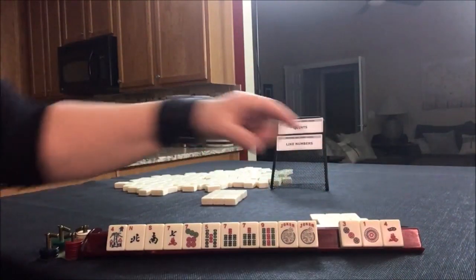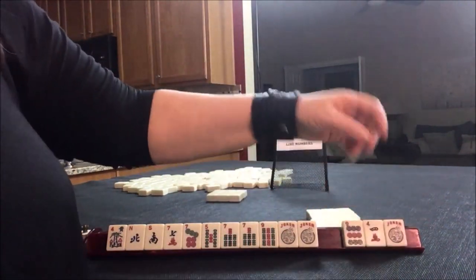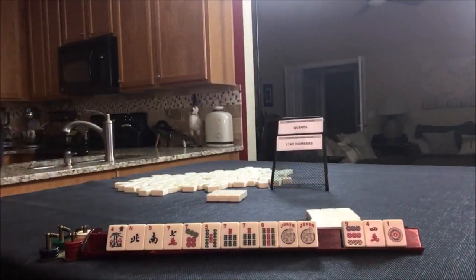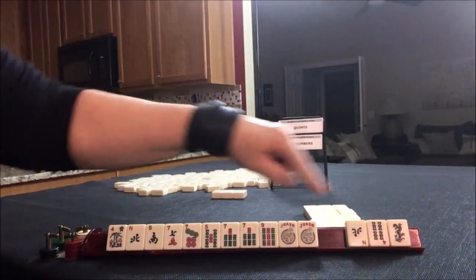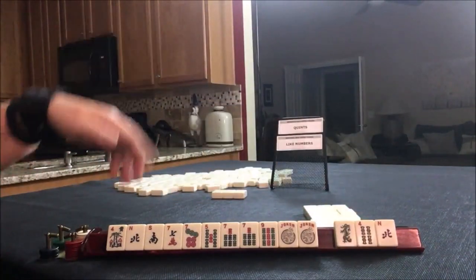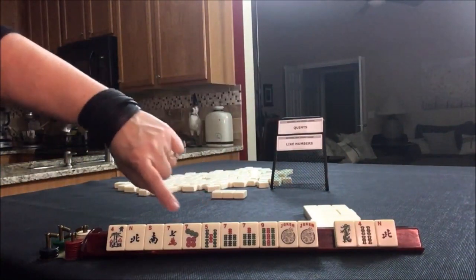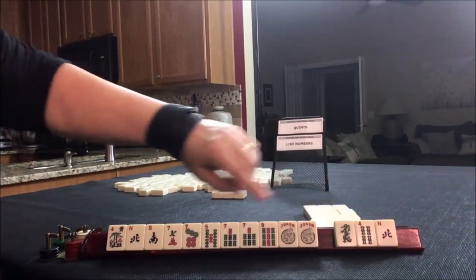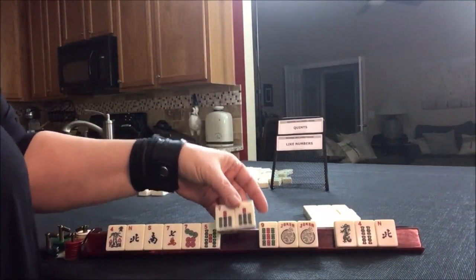No keepers, and we can pass these — it's a little risky with a one and a three. If you get a joker, just exchange it, because you cannot pass a joker in the Charleston. We got tiles to pass. We got a north, but we don't need a multiple; we need singles.